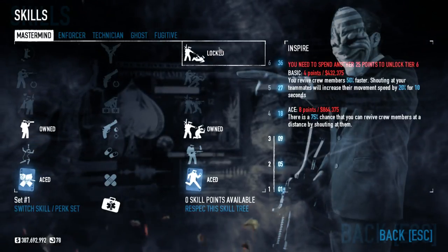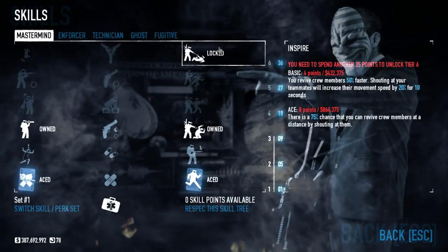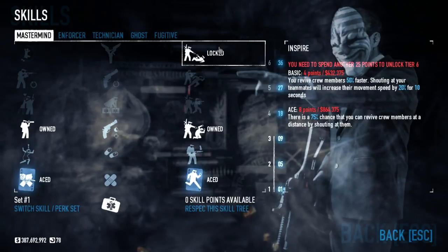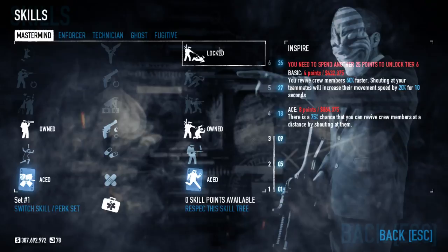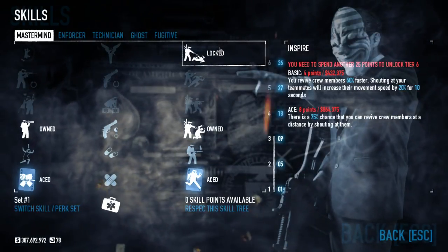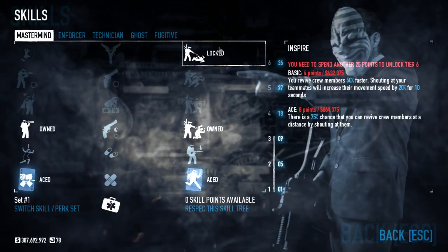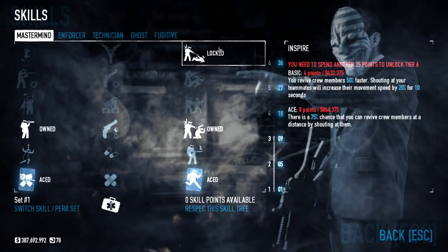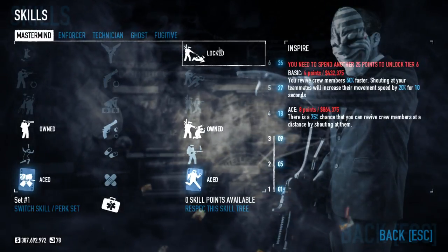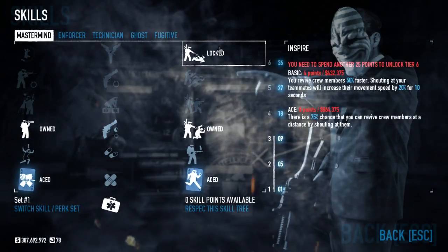And lastly, Inspire — considered one of the top tier skills in the entire game. The basic one lets you revive members 50% faster and increases their movement speed, and I believe it may also increase reload speed by 20% for 10 seconds. The Ace version lets you actually shout people up, getting them up immediately. This is godly when you're playing on Deathwish — it allows someone to basically run around, yell everyone up, and get them up in a fraction of the normal time. When you have enemies like the Skulldozers closing in and everyone's down, this skill can turn things around. If you're going up the Mastermind skill tree, you're going to want this one Ace — it's a gimme.